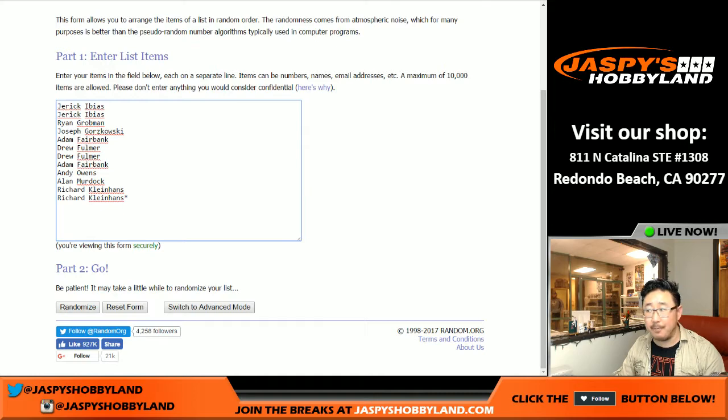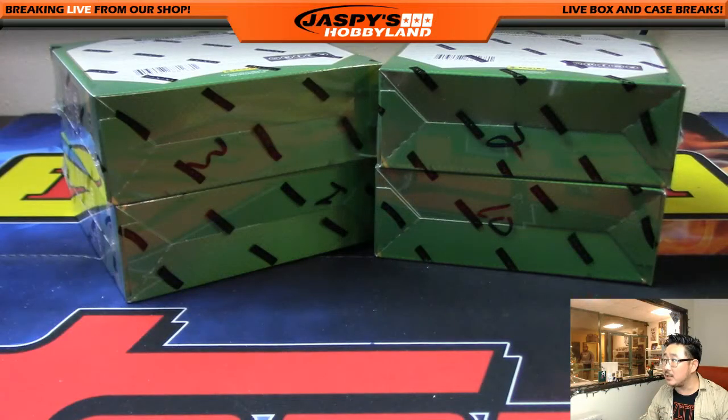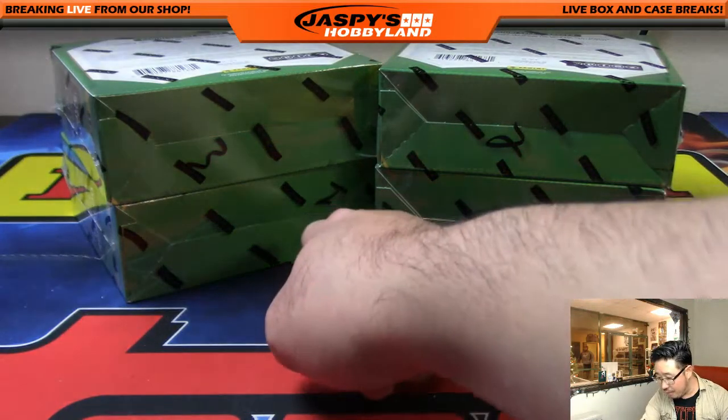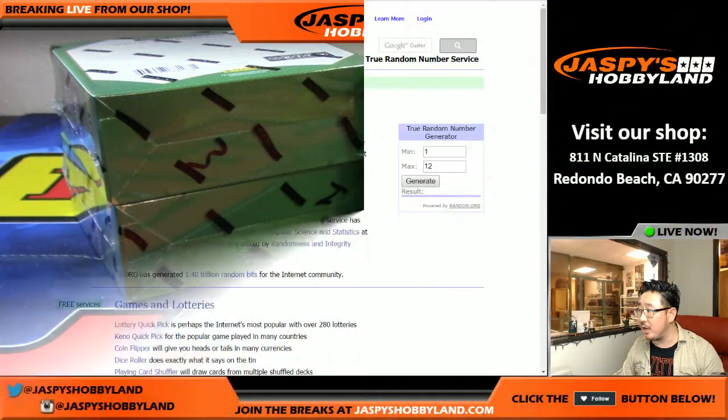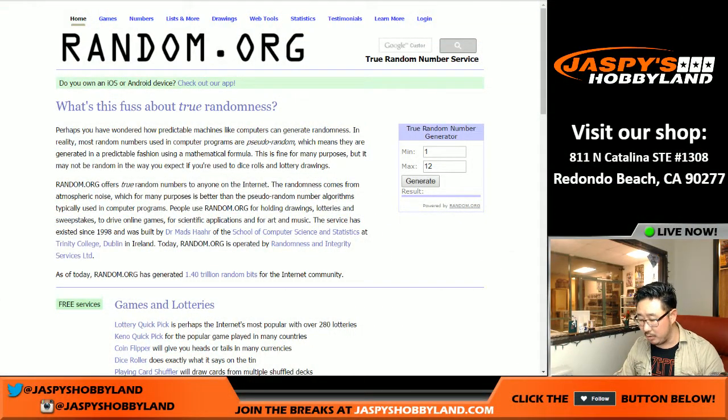So what I'm going to do — we opened up the case and numbered the boxes already. We're left with box one, three, seven, and ten. There were 12 boxes in this case. I'm going to go to random.org and keep generating numbers until we get one of those four numbers: one, three, seven, or ten.